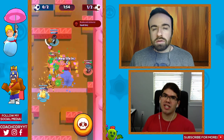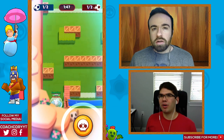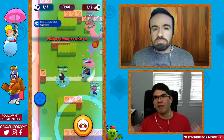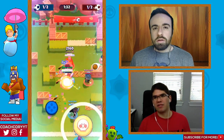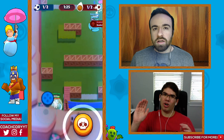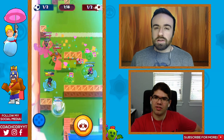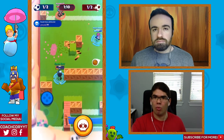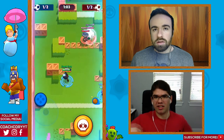For Pinhole Punt and Triple Dribble — Triple Dribble is the map with a bunch of walls — I would advise going with a thrower. Barley is a great choice there. Even though Barley can't break walls directly, Dynamite can. If the enemy has a Mortis on Triple Dribble, Barley will absolutely destroy him. The third player could be Tara or Shelly — Shelly makes sense as a good tank counter who can still break walls.